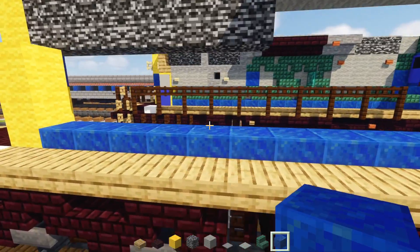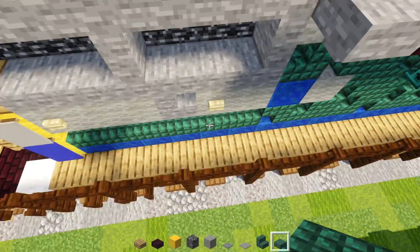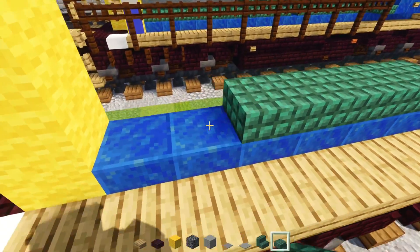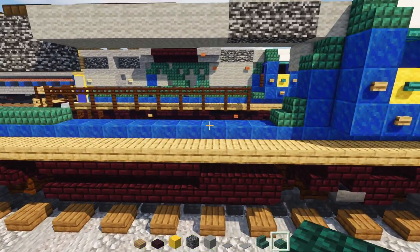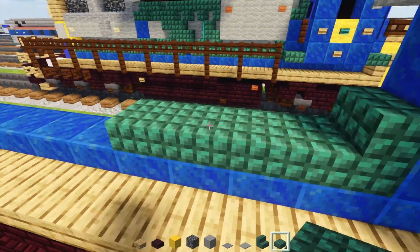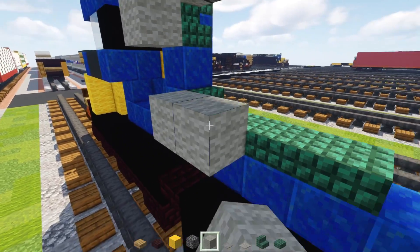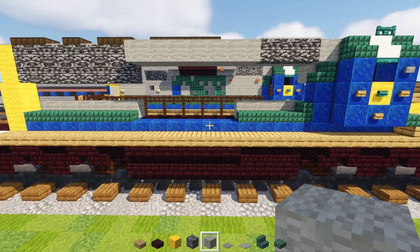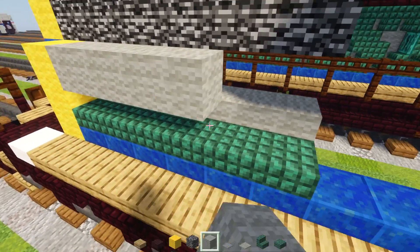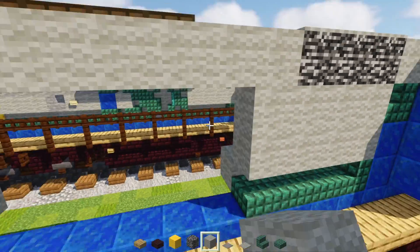Add dark prismarine slab lining up just before the fuel tank, and more dark prismarine slabs across. Line up where this division starts and add a dark prismarine slab across like that. Add light gray wool inside where the slabs and stairs are. Then add light gray wool on top of these slabs — both of them and the stairs on this side — and fill in this top row as well.